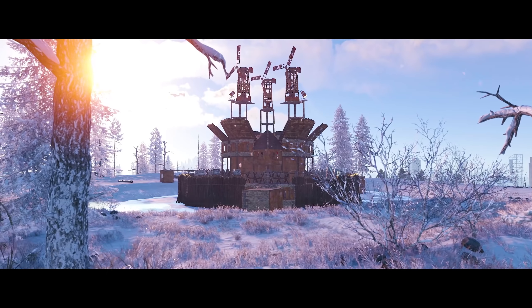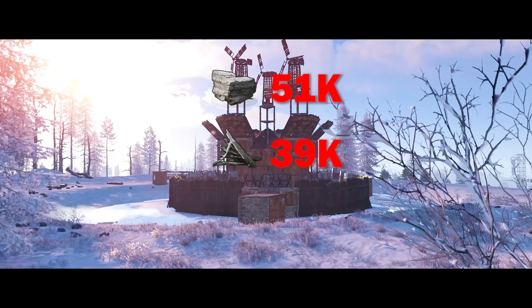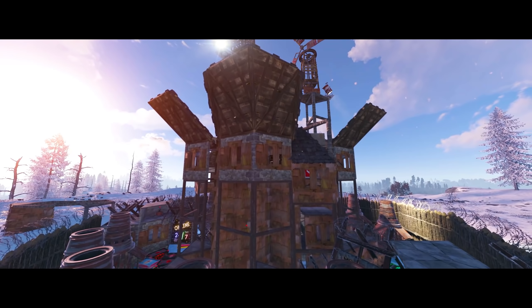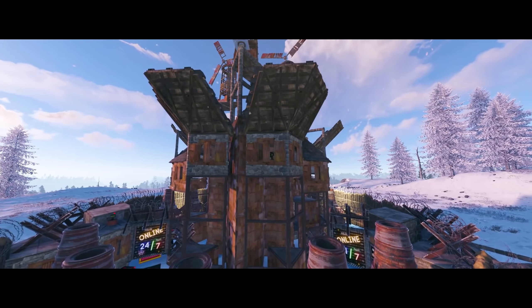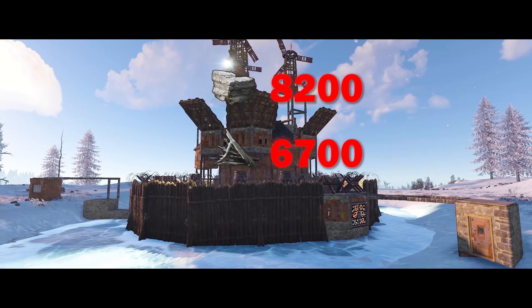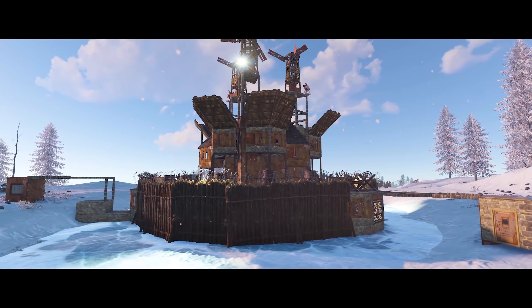We can mitigate this on the first floor by armoring the honeycomb. The Aperta V2 is a little more pricey, sitting at 51k stone, 39k metal frags, and 362 high qual, with every function built into the base. This is why I recommend this base only for the most dedicated solo or a duo or trio. The upkeep is 8200 stone, 6700 metal frags, and 74 high qual.